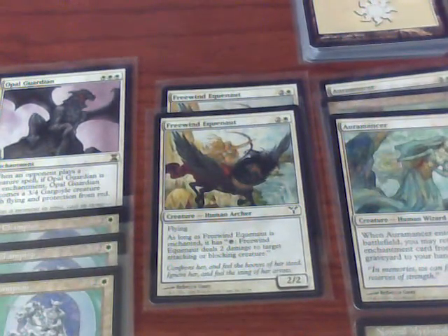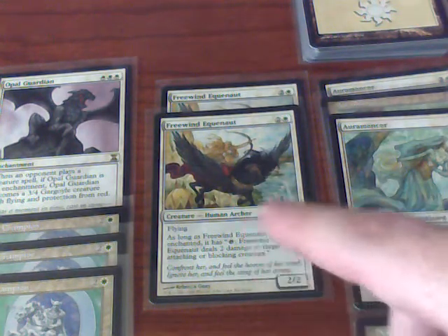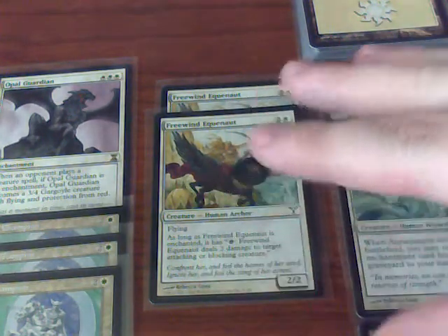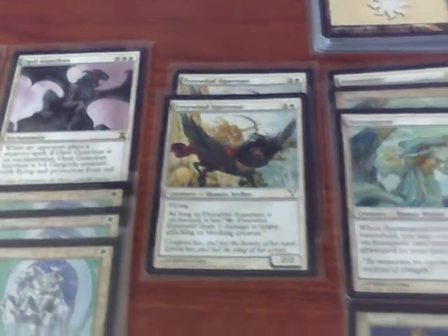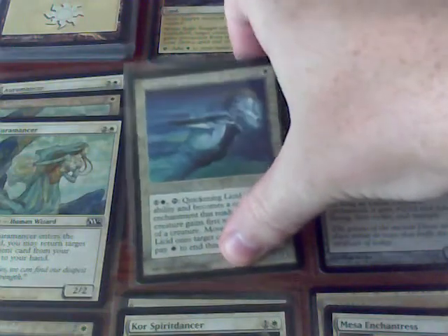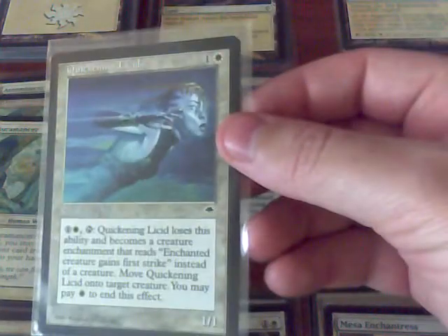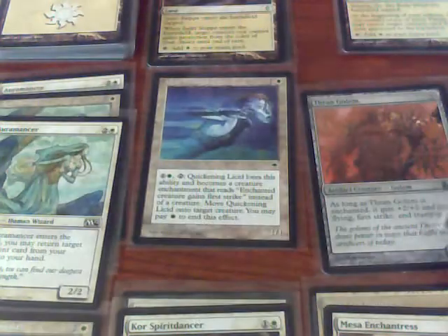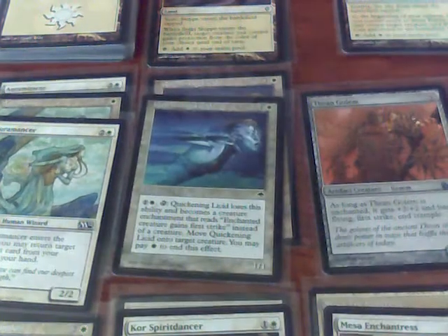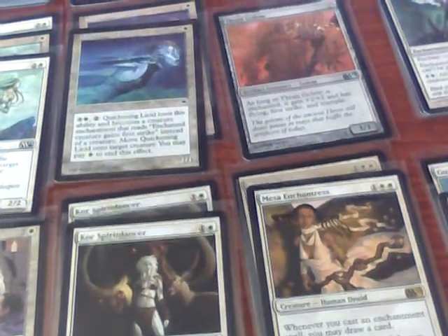Also benefiting the idea of playing auras onto creatures are the Fringwing Urgequinauts — 2-2 flyers for three that, if they're enchanted, can tap and do two damage to target attacking or blocking creatures. These would be particularly good in cases where I might have Vigilance. I also have a quirky add, the Quicken Licid, which is actually a creature that becomes a creature aura. This is pretty useful if I need to pump up my Thran Golem or Core Spirit Dancers, and it still allows me to pay 1 to end the effect and have a chump blocker.